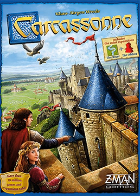Count, King and Robber (2008, 2017 New Edition) includes twelve tiles from the River 2 Mini Expansion, twelve tiles forming the city of Carcassonne as a starting tile from the Count Mini Expansion, a Count Meeple to be placed in the city, and five tiles from the King Mini Expansion. King and Robber Baron tiles are awarded to the players who have completed the largest city and road respectively.